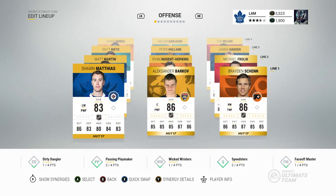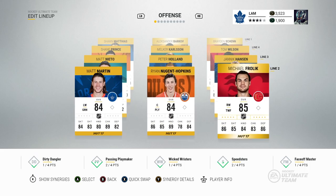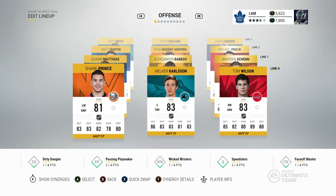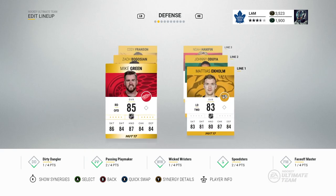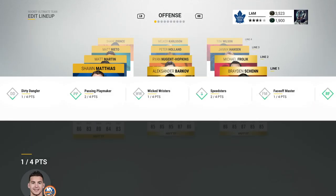After some careful rearranging with all four or five added players, our first line is looking a lot better: Brayden Schenn, Alexander Barkov, and Sean Matthias. On the second line: Matt Martin, Ryan Nugent-Hopkins, and Michael Frolik. Third line: Yannick Hansen, Peter Holland, and Matt Nieto. Fourth: Shane Prince, Melker Carlson, and Tom Wilson. Our lowest overall is 81, which isn't bad for Division 10. Mike Green and Cody Franzen were added to the defense — swapped to opposite sides for easier one-timers. We're also getting close to completing a team synergy — just one point away.